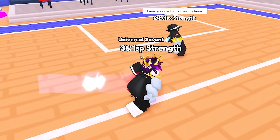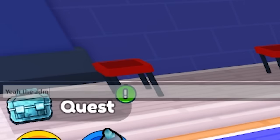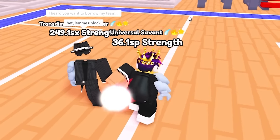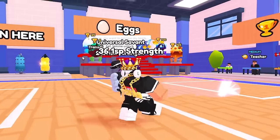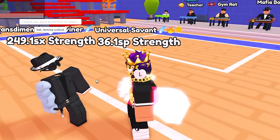Jay just said 'yo, I heard you want to borrow my team.' I said yeah, the admin pet team. He said bet, let me unlock it. All right, we got the trade from him right over here and we're about to get the admin pet team.